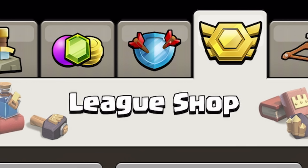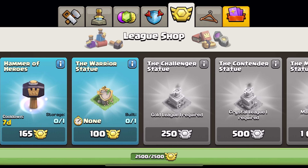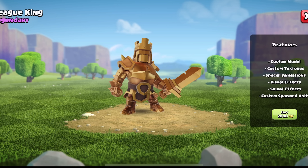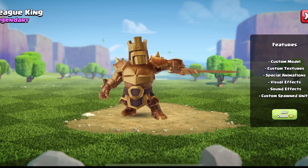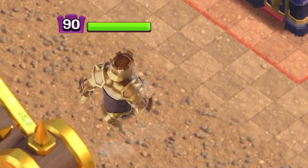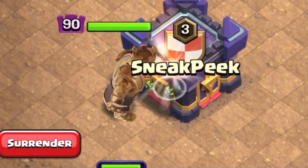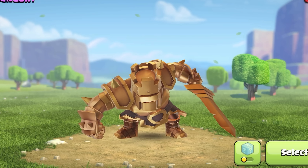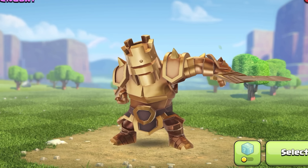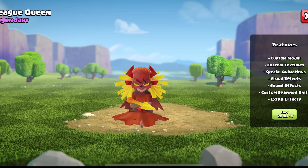We have four new skins, all available in the Clan War League shop for 2,000 CWL medals. First is the League King — this is an insane skin, easily one of my favorite King skins. It's like the Gladiator King on steroids, with an entire look that's shiny gold. His selection animation makes him feel so powerful and his sound effects are incredible. This is definitely going to be the first league skin I purchase.